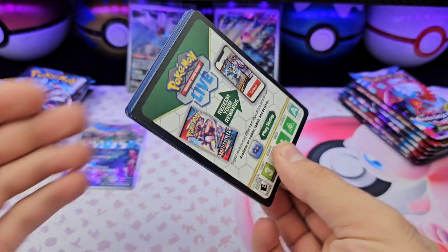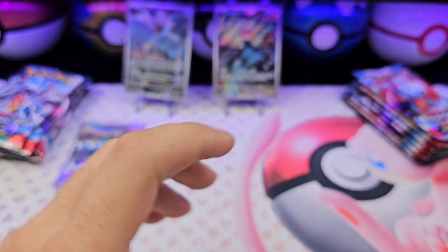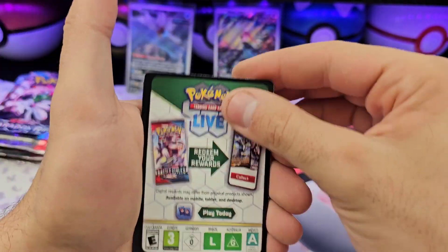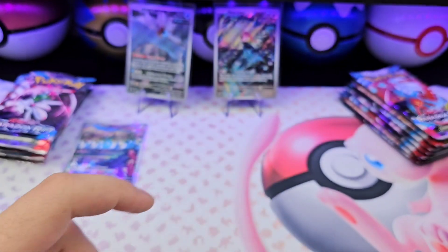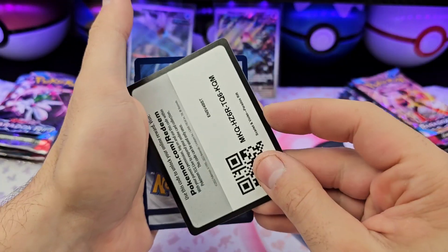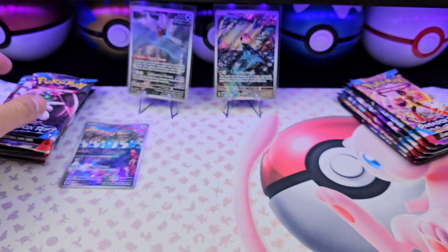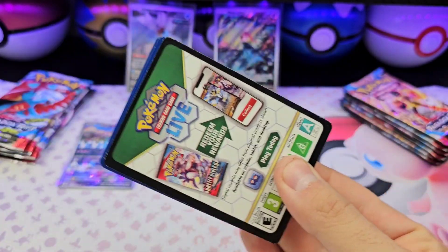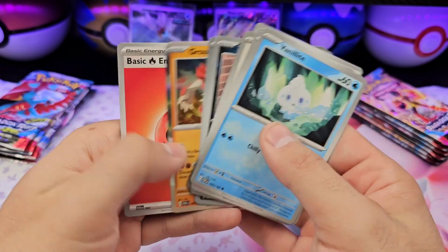Let's go a little quicker — I don't need this video being too long. Code card. Flamigo. Seedra. Nope. Gliger, Snorunt. Oh, we're forgetting where we are — 6 and 6, yeah, back over here. Let's see if the pull rates are going to be any better than 151 and Obsidian. Speaking of which, on Saturday is a three-way battle between Paradox Rift, Obsidian Flames, and Pokémon 151 — about 8 packs of each.